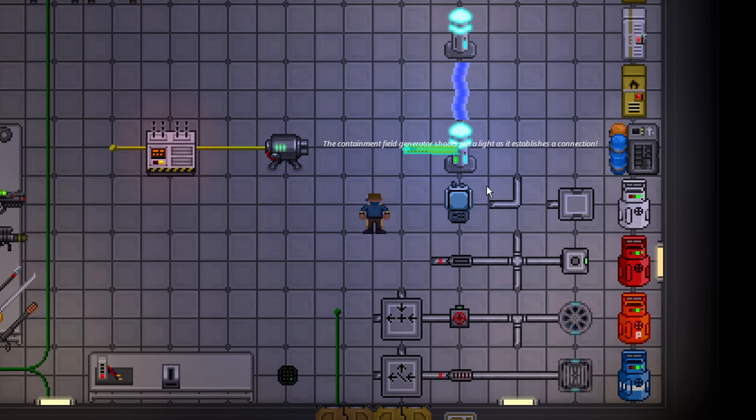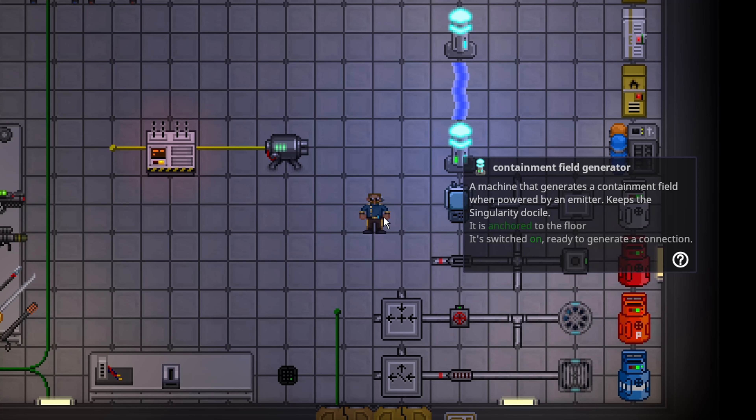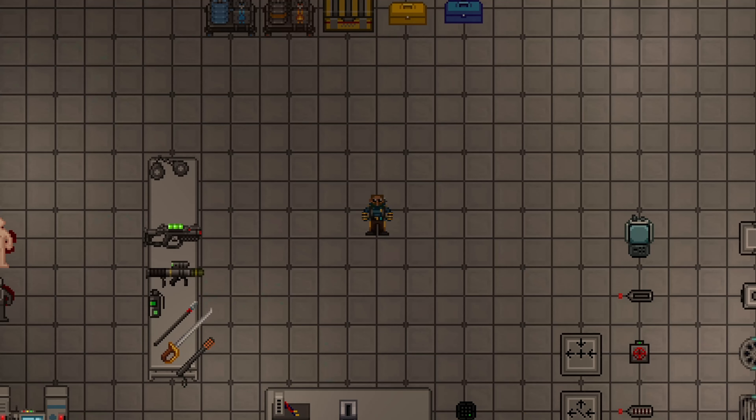The containment field generators now actually need to be hit directly by the emitters. Before, the bolt could pass by one tile away and still multiply with one shot, which obviously didn't make sense given they have a physical hit interaction. Now you must hit containment field generators directly with emitter bolts.